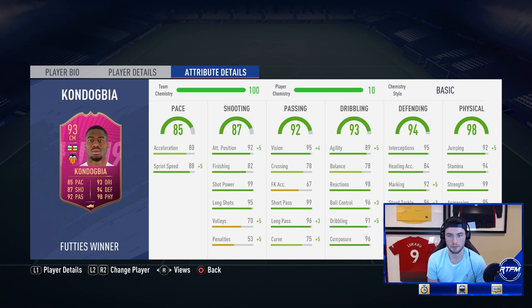The defensive and physical stats are insane. I'd probably use an engine chemistry style. The 96 composure is such a unique stat, I really like that. His short passing is at 99. As a box-to-box center mid or a CDM he's fantastic. I wouldn't play him any further up the field than a center mid — wouldn't go past a 4-2-3-1 CDM.